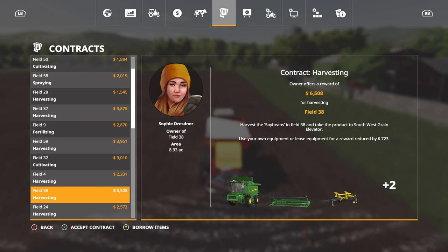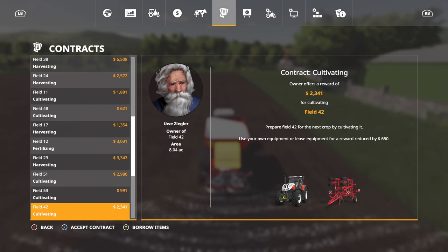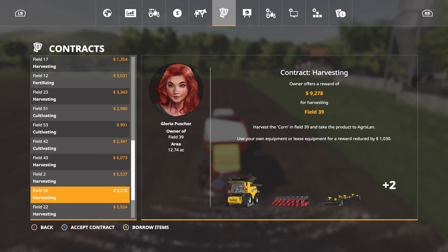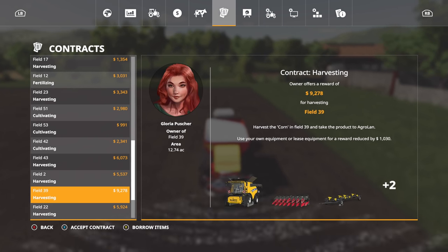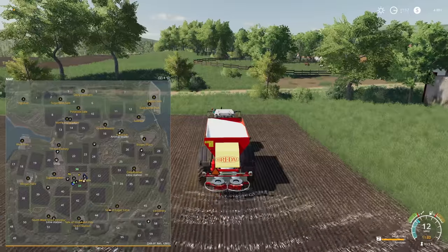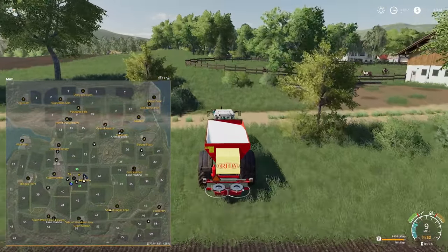I'm looking at field 38. There's some harvesting contracts on here that aren't too bad. Field 39 - it's a lot but it's $9,200. Field 2. I'm looking at field 22 and field 38. Tell you what, we can make some good money. I'm just saying.